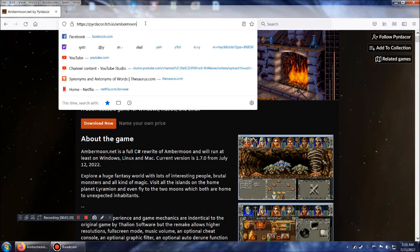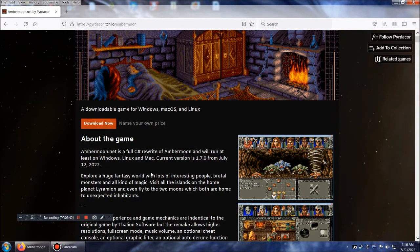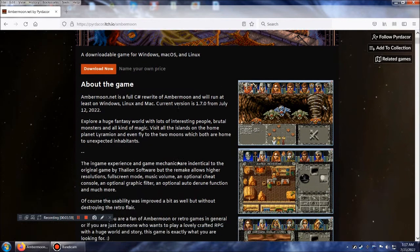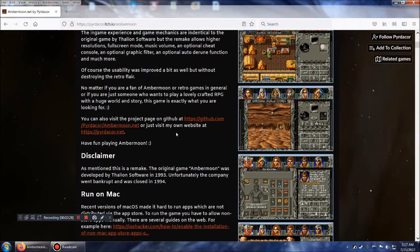So for those who don't know, AmberMoon is an Amiga game from 1993 or 94. I just finished playing the entire thing. Someone by the name of Pyridecor has come out with his own version which you do not need an Amiga or an emulator to play. It runs on Linux, Windows, and Mac. It's basically the game, identical. But it's added full screen mode, higher resolutions, music volume, cheat console, graphic filter, and auto-derune function — which I wish I had, because translating these runes is a pain.